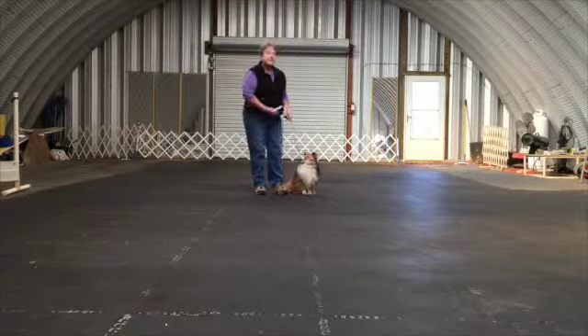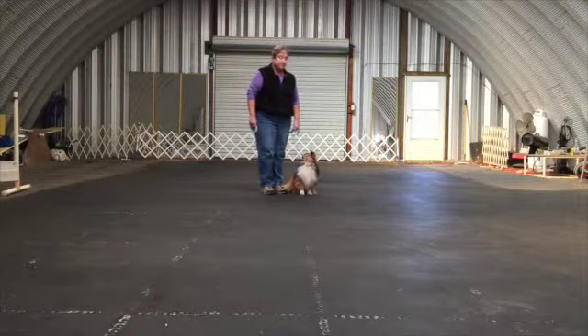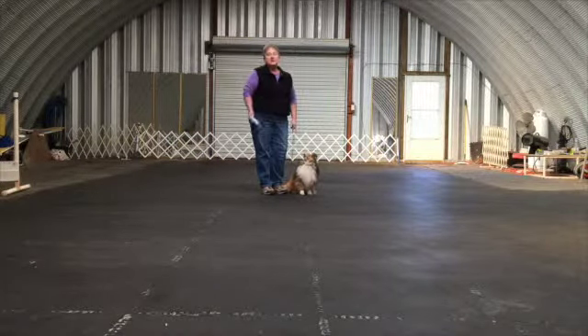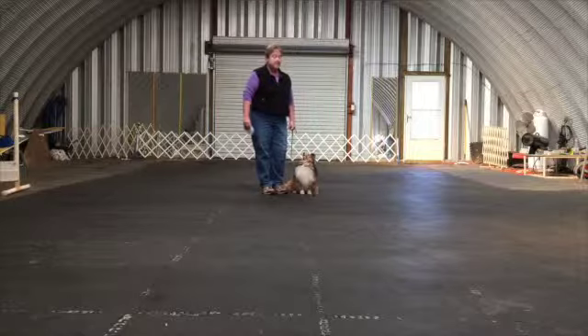In this next set of exercises, we're going to be using two targets. This allows some dogs to find it much easier to choose to focus on the handler, because the targets are going to be placed so the dog cannot look at both at the same time. Again, you're also looking for voluntary attention.